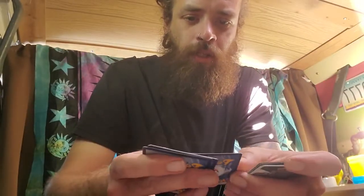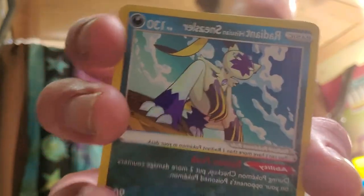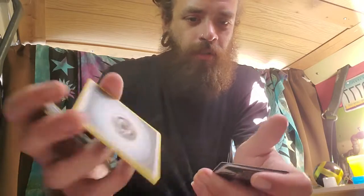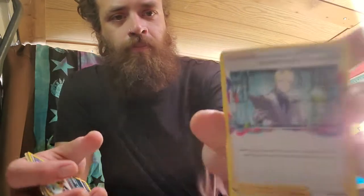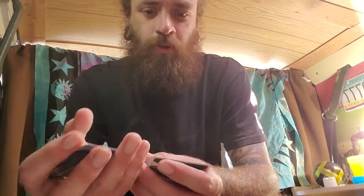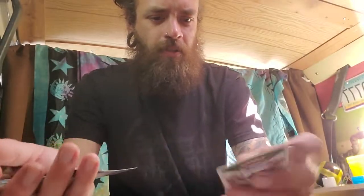Oh snap, here we go — we got a Radiant Hisuian Sneasler! This is dope. Another radiant — I've got like four radians now. Okay, that's a cool one. And we got Electrode, which is like an eel, some type of eel with crazy teeth. Then we got Colress's Experiment — just a blonde guy or girl, I don't know. We got a Bronzong — I got a Bronzong V or something like that, big Bronzong, cool holographic card. And we got Thorton, little rich kid.